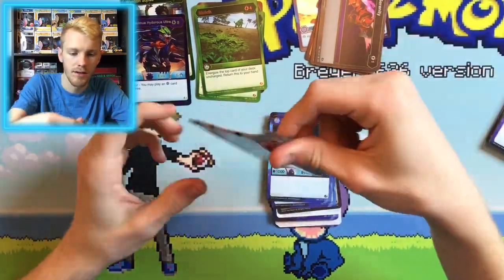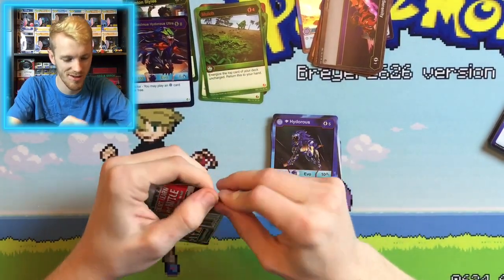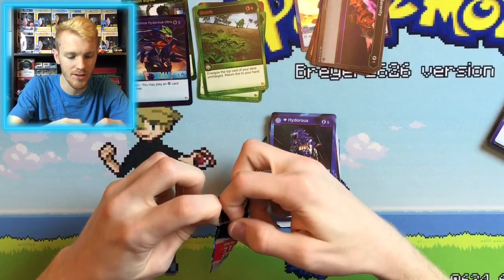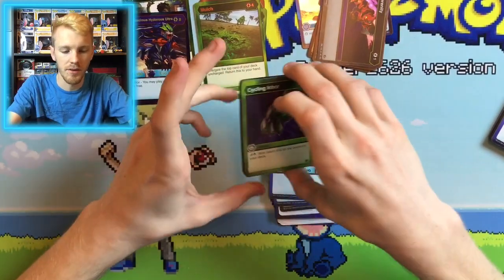Now for our last pack, the Nilius pack here. Can we get something good? Come on, let's see. Can we get something good here? Alright, hoping to get something good. Alrighty, here we go.